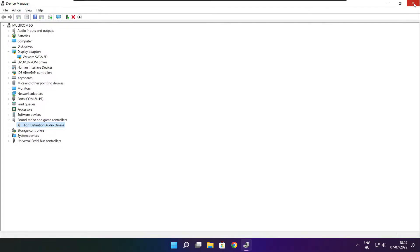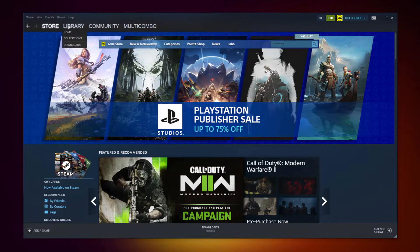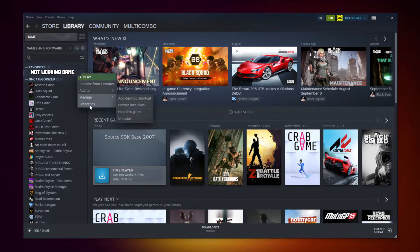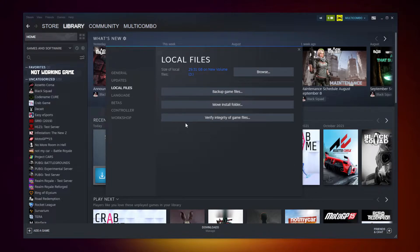Close the window. Open Steam and go to the Library. Right click your not-working game and click Properties. Click Local Files. Click Verify Integrity of Game Files.